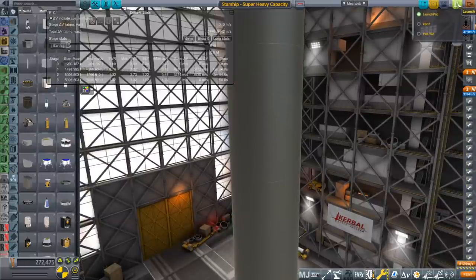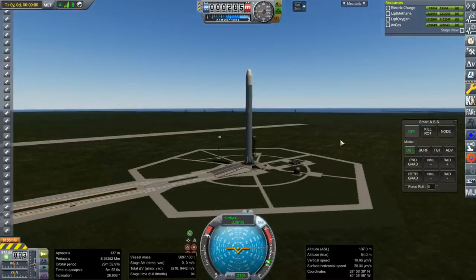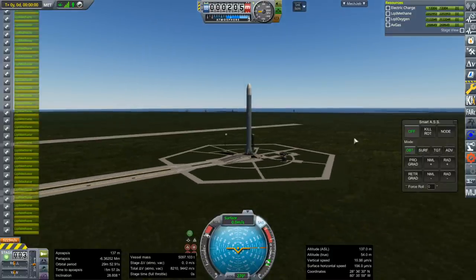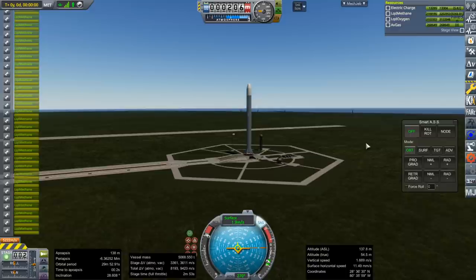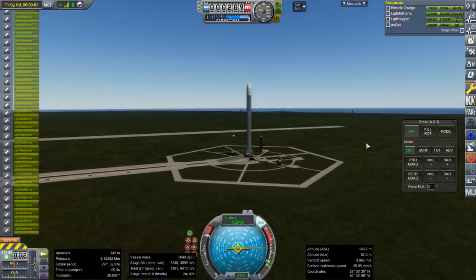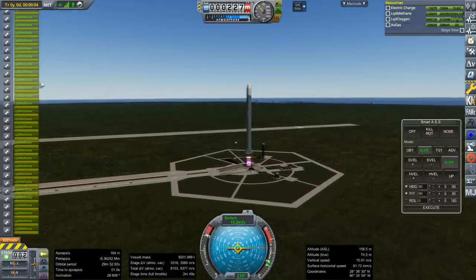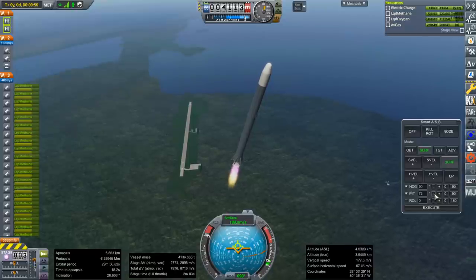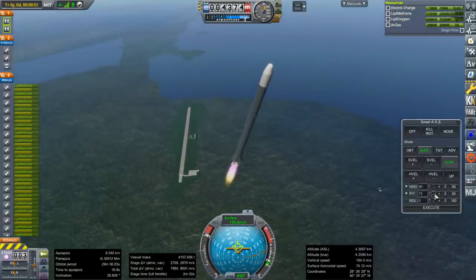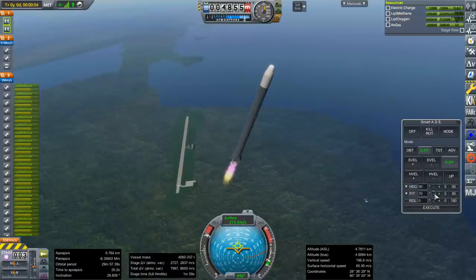Probably need to shuffle around the stages a little bit. This is what it looks like as a regular launcher. Throttle up, SAS is on, ignition — and launch. It's still pretty loud. Really got to figure out those plumes eventually. Looking good so far. The thrust-to-weight ratio that the second stage starts off with is not particularly good, because it's pretty overburdened with 200 tons on it instead of the rated 100 tons.